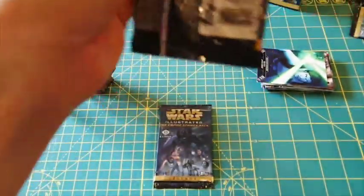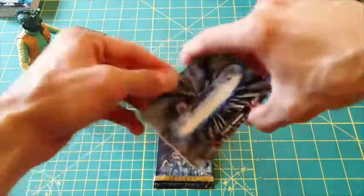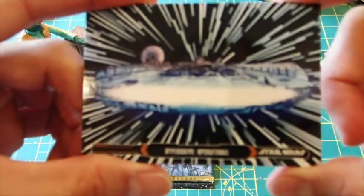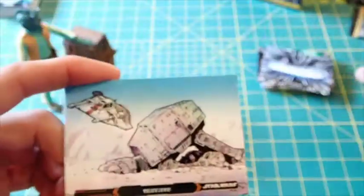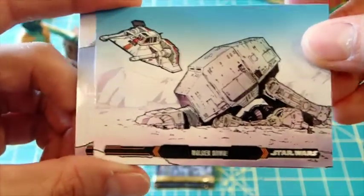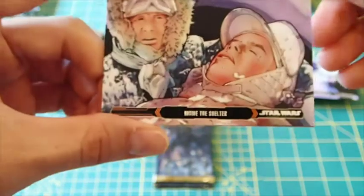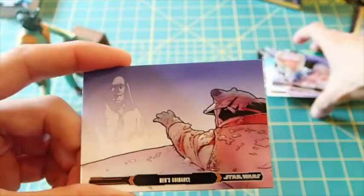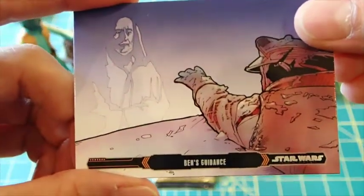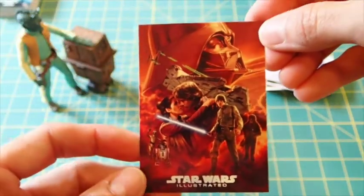Let me try to open it without revealing the last card on the back. Oh wow — hyperspace! Hyperdrive operational. Love that composition. Downed walker, probe droid. Inside the shelter. And another poster — good color on that.